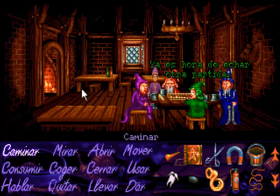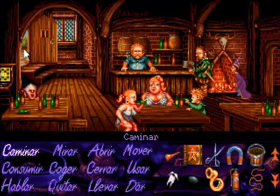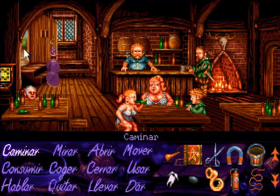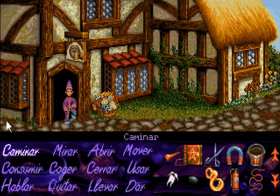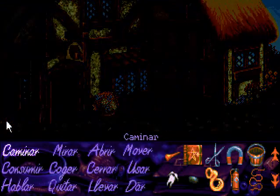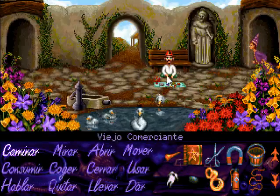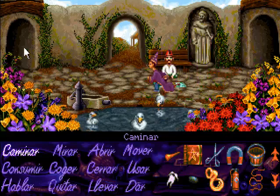Lo primero que vamos a hacer en esta nueva entrega es irnos a conseguir un poco de pasta. Si todos tenemos en mente El Señor de los Anillos, ¿de quién podemos sacar pasta? Pues de los enanos, que son los que se dedican todo el rato a estar picando piedra para sacar gemas, como hemos visto en El Hobbit. Así que vamos a conseguir llegar a la cueva de los enanos, que se encontraba en el corazón del bosque y que no llegamos a entrar. Hacen falta una serie de requisitos, así que tenemos que prepararnos antes un poquito.